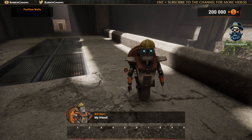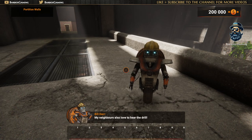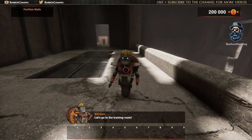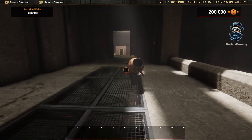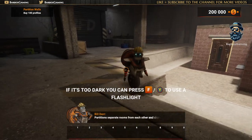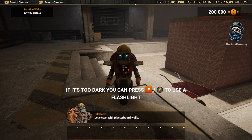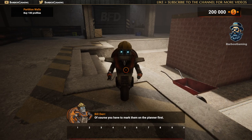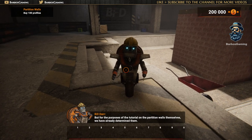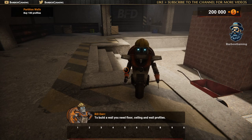My friend! Partition walls are my hobby! My neighbors also love to hear the drill — ask them! Let's go to the training room! Partitions separate rooms from each other and should therefore have the best possible sound insulation properties! Let's start with plasterboard walls! Of course, you have to mark them on the planner first. But for the purpose of the tutorial, we've already determined them — you're welcome! To build a wall, you need floor, ceiling, and wall profiles! Buy 100 profiles in the shop!